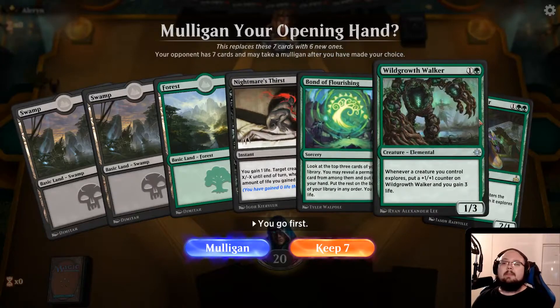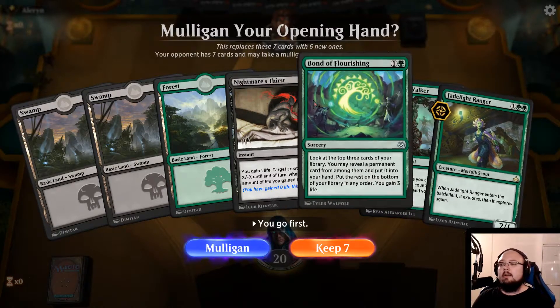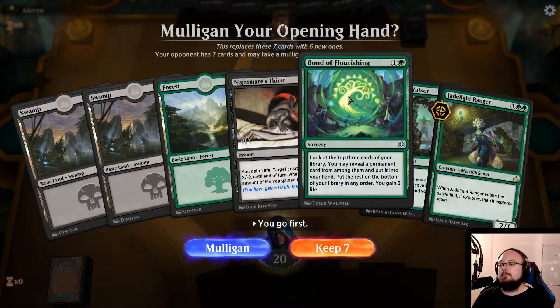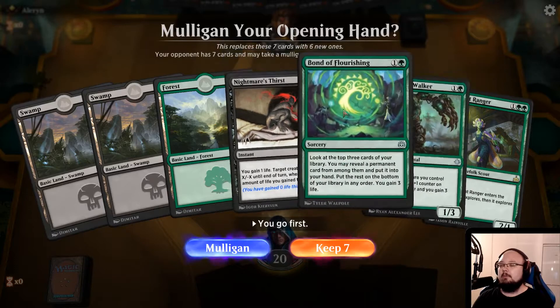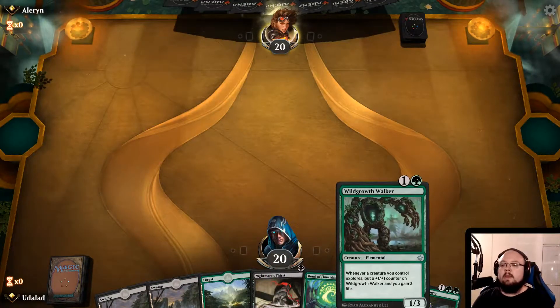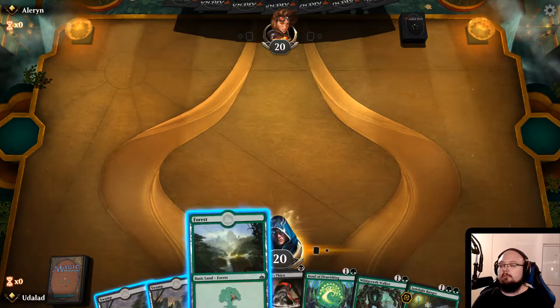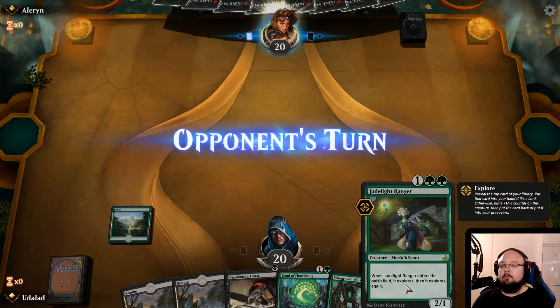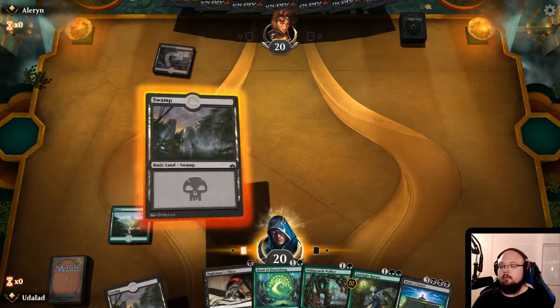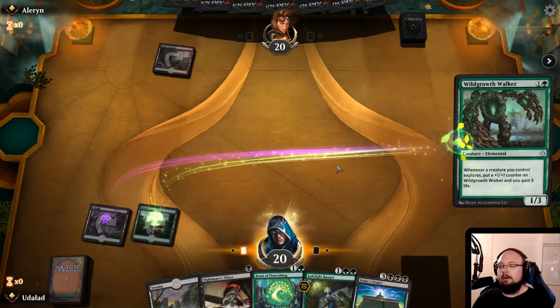Let's get to this. I think this is kind of a good starter hand. We have Nightmare's Thirst to handle some sort of early aggro, especially with Bond of Flourishing. If they play like a 3 or 4 health creature, we can just cast the Bond of Flourishing and then Nightmare's Thirst to kill off that early creature. That's kind of a good combo. Then we also have Wild Growth Walkers and a Jade Light Ranger to combo in with, and we got the Bola's Citadel, so that's very nice.